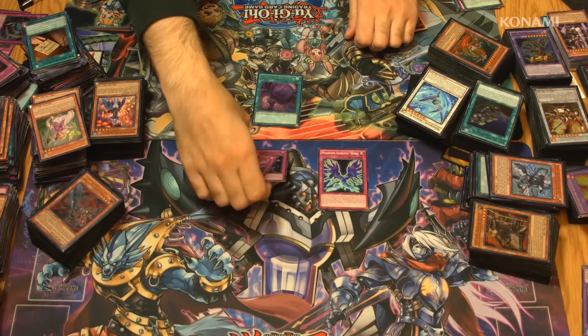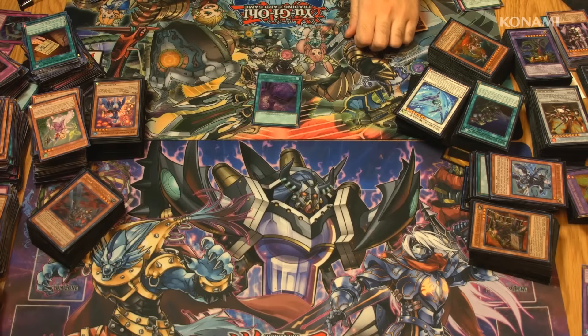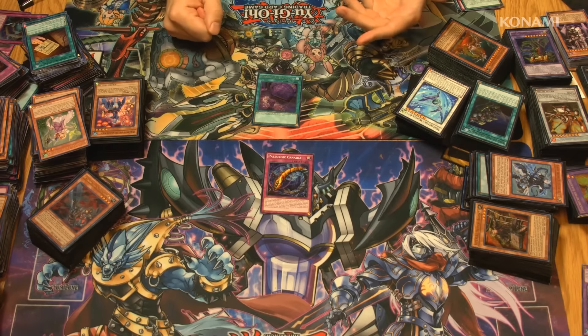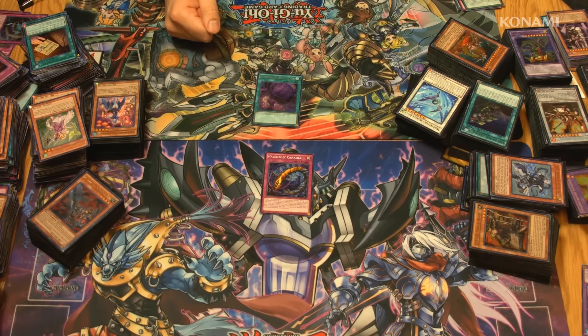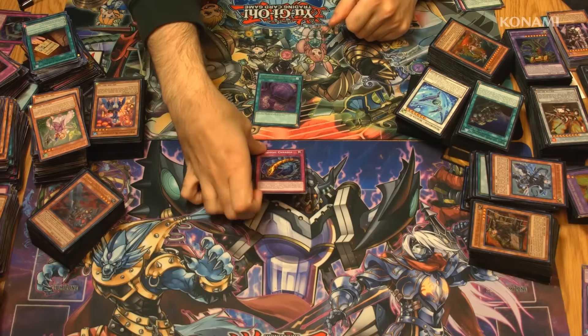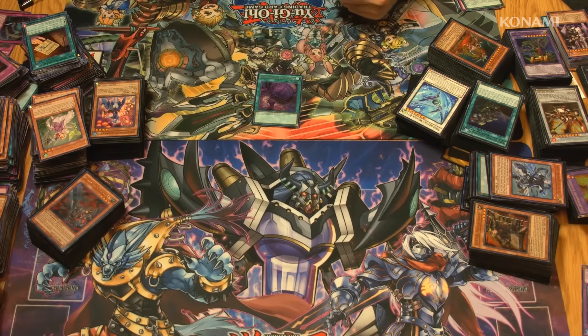And speaking of traps — I don't know that this will actually happen in practice — but you can also send something like a Paleozoic card to the graveyard so that you can activate a trap and immediately special summon it back out. It's a neat little application that could lead to a lot more Paleozoic Xyz monsters and toads down the line.